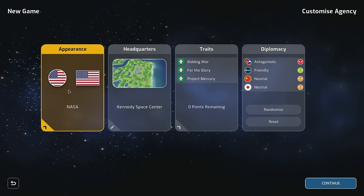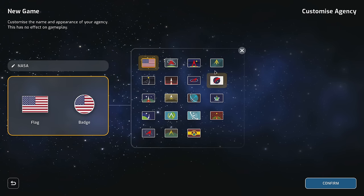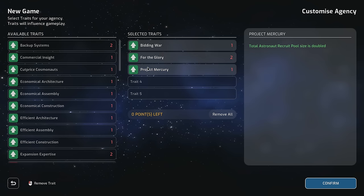NASA's bonuses: achieving a top three milestone rank grants double support bonus, three additional contractors are available once contractors are unlocked, and the total astronaut recruit pool size is doubled. We can also customize our agency — change the name, flag, and other details. No custom flags, but you can choose from a variety of different flags. That's kind of cool.